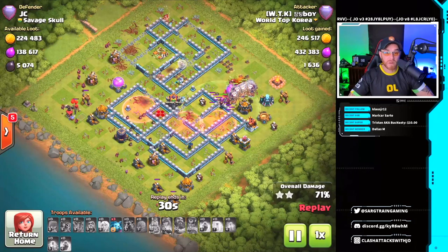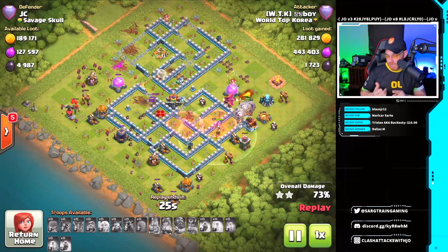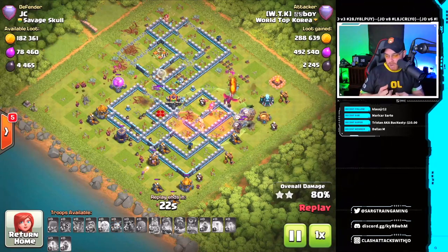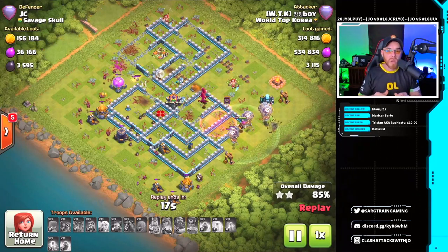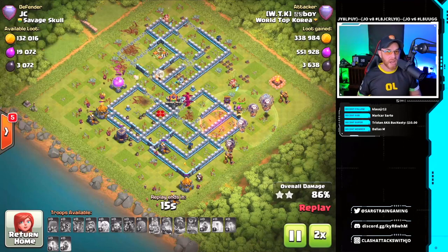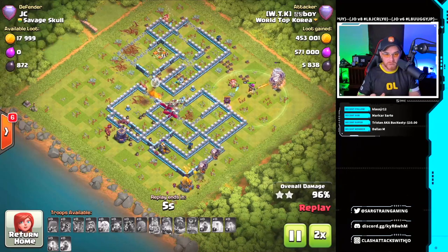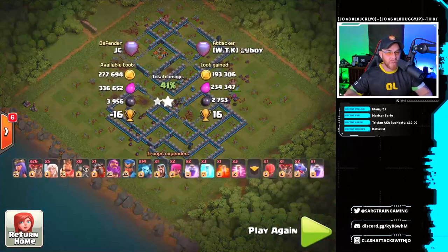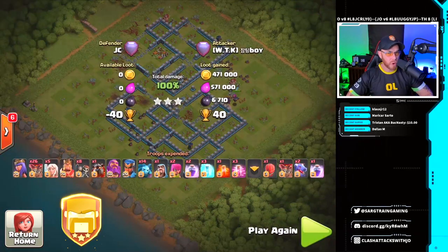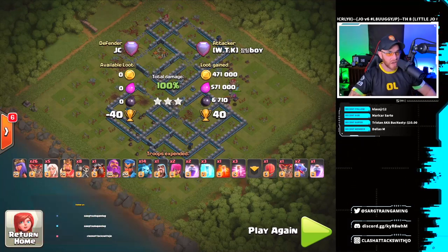This video was really intended to get some diversity out there for what you guys are possibly using right now — there's all kinds of stuff working. What's the best? Nobody really knows. We've seen electro dragons, PekkaBoeBat, hog riders, a LaLo queen charge, and dragons and balloons in action. Thank you to everyone in Savage Skull for sharing these replays. We want to get this information out to the community to help more trophy pushers get up there in Legends League. If you enjoyed the content today, smash that like button and subscribe if you haven't already — see you in the next one!